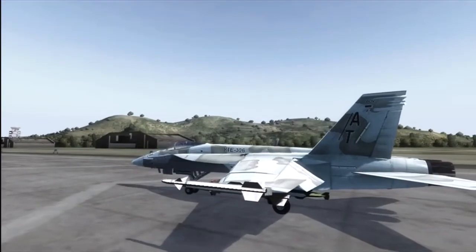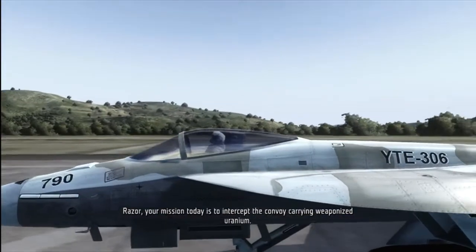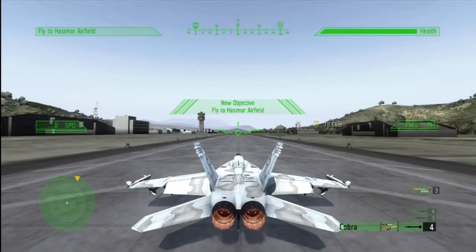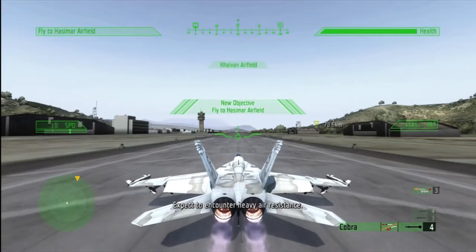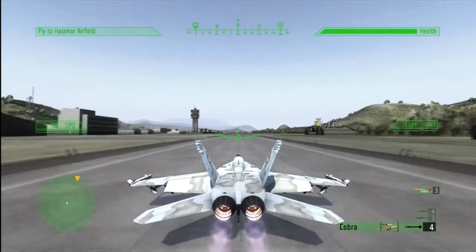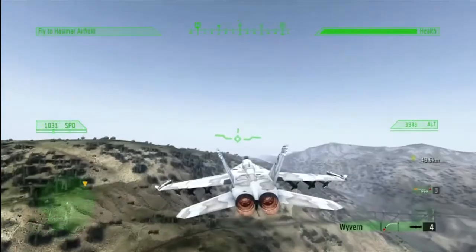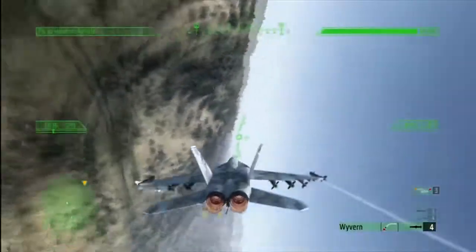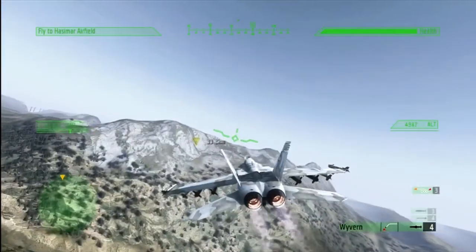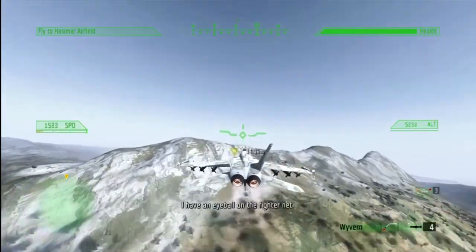Once you have picked your bird of choice, most missions begin with you sitting on the runway. Hitting the right trigger increases your thrust till you reach the optimal speed and you can pull back on the left stick to take to the air. The left stick is used to roll and pitch your jet, while the bumper buttons yaw the aircraft to the left and right. The triggers adjust the thrust and a double tap on the right trigger will engage afterburners, giving you an increase in overall speed — great for getting into combat situations quicker or even escaping them when things get too hot.